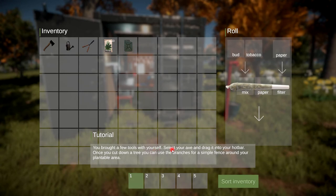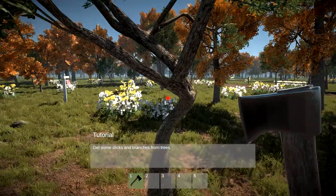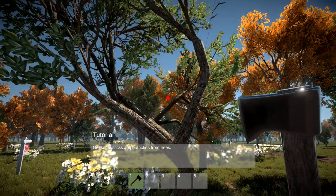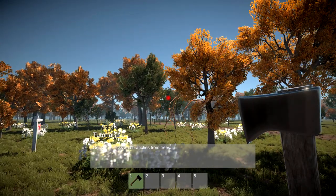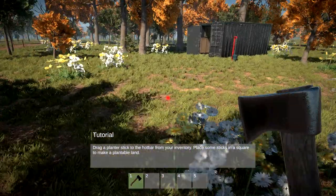You brought a few tools with you - select your axe and drag it into the hot bar. Once you cut down a tree you can use the branches for a simple fence around your plantable area. Let's pick a tree - here we go, timber! Whoa, Jesus, the tree is bouncy! Okay, we've got sticks.